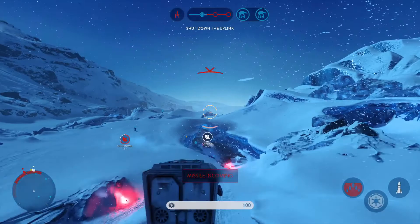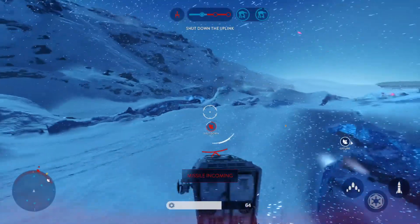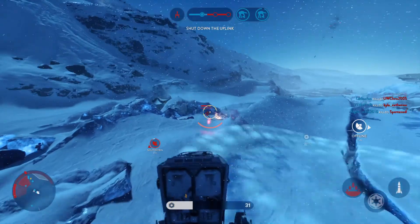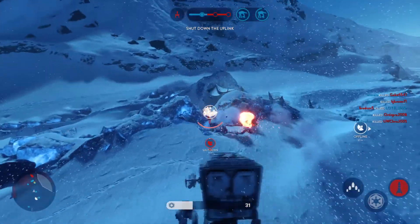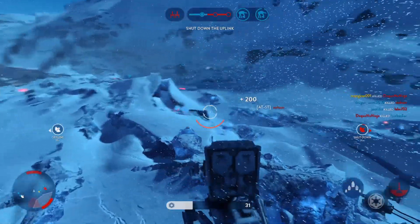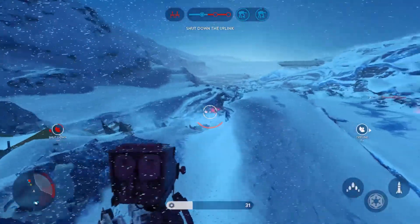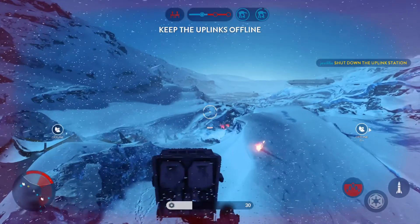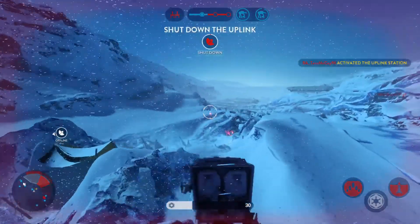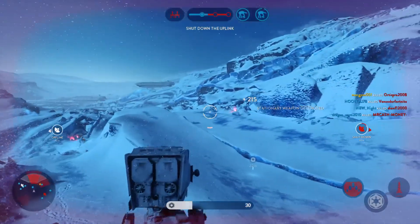Watch for homing missiles. Rebels have called in a Y-Wing attack. Must deactivate that uplink station to stop their bombers. They've locked onto you!